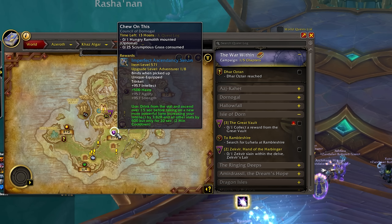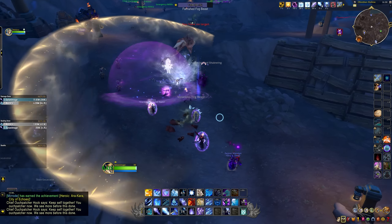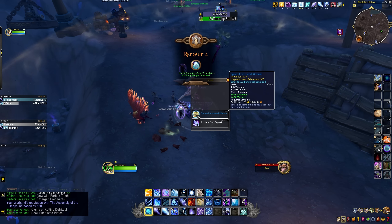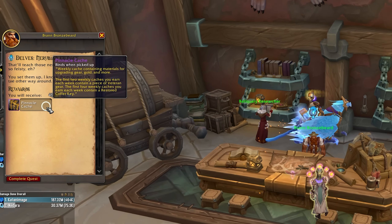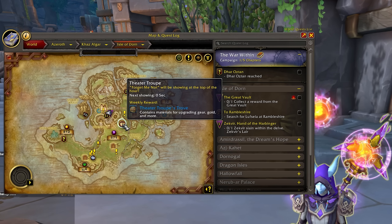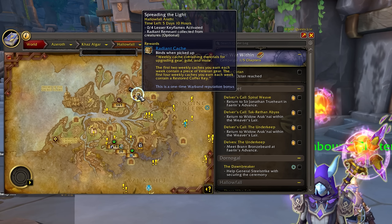We're going to start with the gearing options available to everyone. World Quests can give you some quick and easy gear upgrades — rewards are kind of random but you can get up to item level 571 gear, so check what the World Quests are offering each day. Rares can also drop decent gear up to item level 574 in some cases, so it may be worth killing any rares you come across out in the world. There are also various weekly events and activities you'll want to get done — there's one big weekly quest in Dornagal that rewards you with a pinnacle cache, and you can complete the Theater Troop event in Dornagal.